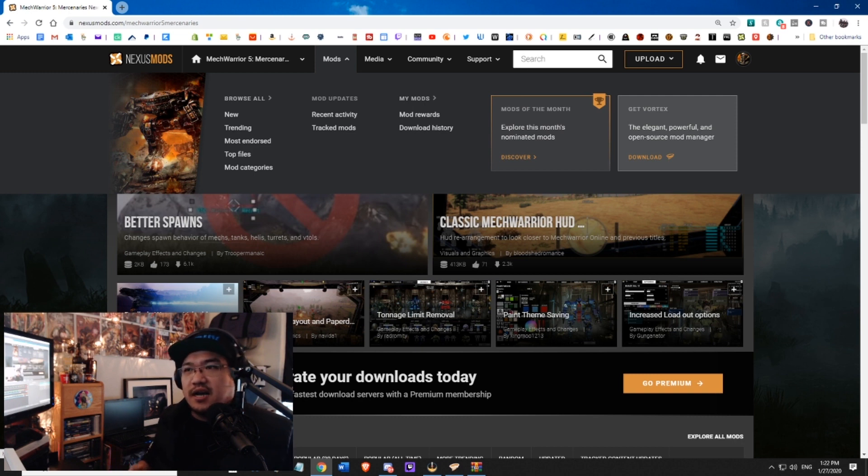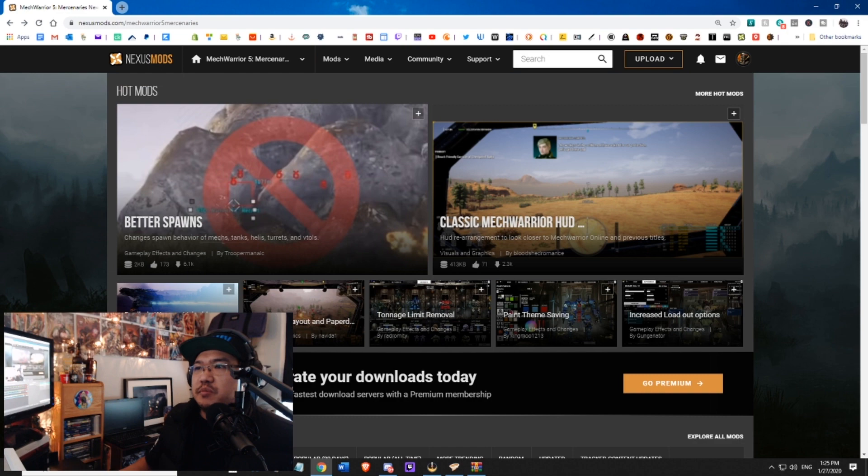I don't know what the steps are in order to get Vortex software support for this game, but in case that happens, go ahead and download it. It's not necessary at this point. Generally, what this software does is it allows you to directly download from the website and with a click of a mouse button, you're able to download and install mods right away without having to deal with going into your directory and messing around with all the files. But if you don't want to install it, that's fine — it's not really necessary for the purposes of this video.